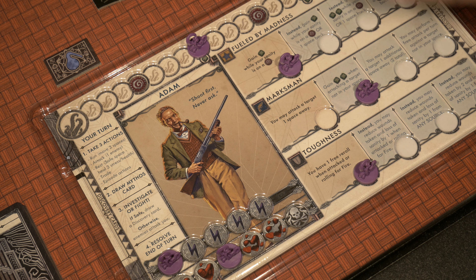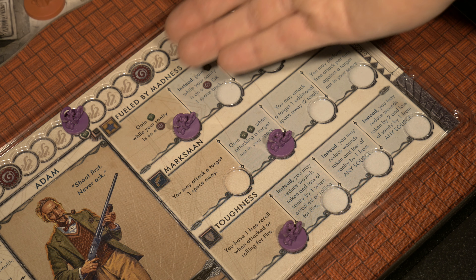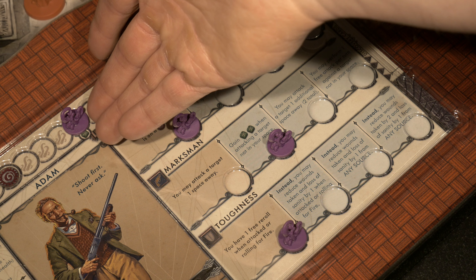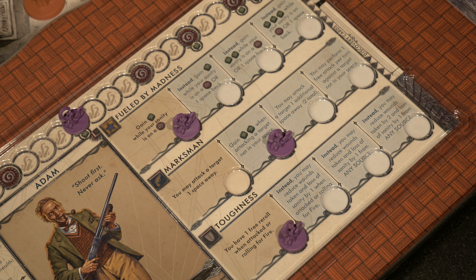The question now is which skill do I want to bump up? Looking at the skills for Adam, first I could bump up Fueled by Madness — which gains me a green die while my sanity is on a threshold, which it currently is. So when I go up against that last cultist, not only do I have an additional green die for all rolls for the rest of the game, but this skill gives me an additional green die on top of that — so two green dice plus the three base. I'm probably not going to bump that one up though.